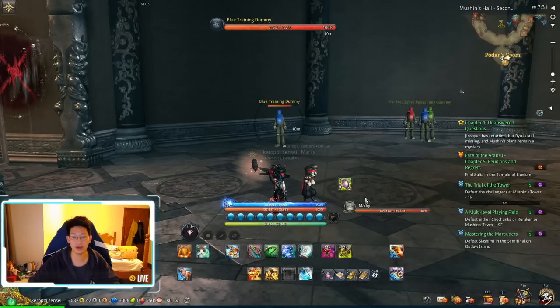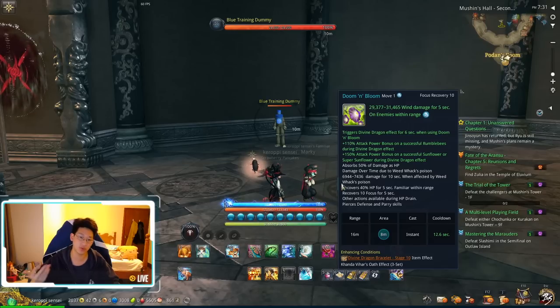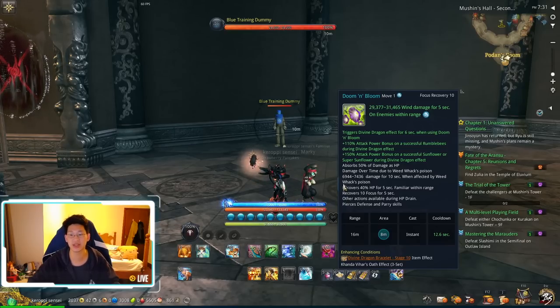Doom and Bloom is your F skill. It damages enemies for 5 seconds and does quite a bit of damage. More importantly, it steals 50% of the damage as HP, giving you a 50% life steal, which is extremely strong for the summoner. It also heals your pet and gives you 10 focus over 5 seconds.